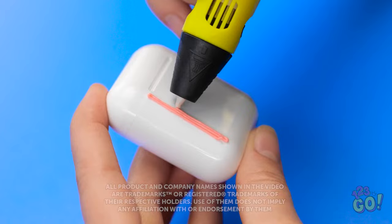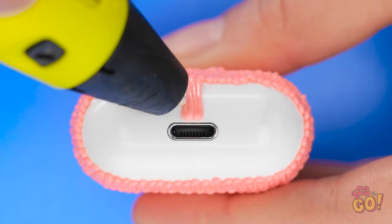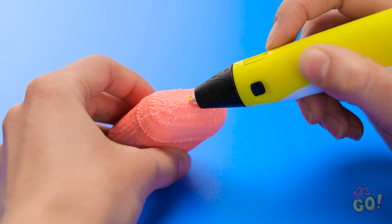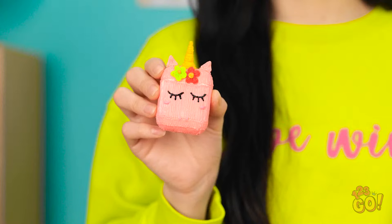AirPods are a pretty cool gadget, but the case is pretty boring. But with a 3D pen, we can make it a lot more fun! Start by creating vertical lines on the case. Keeping the lines tight together, work your way around the case. Remember to go around the bottom. Don't forget to do the bottom of the case and again, avoid the lightning port! Once that's done, switch colors and draw a circle on the lid. Use the 3D pen to stick the triangles to the top of the case. Then add on the flowers. Finally, draw on some eyelashes! A unicorn case for your AirPods!